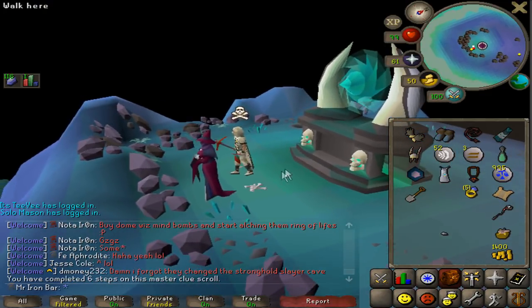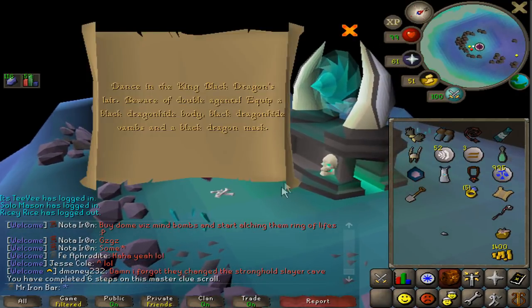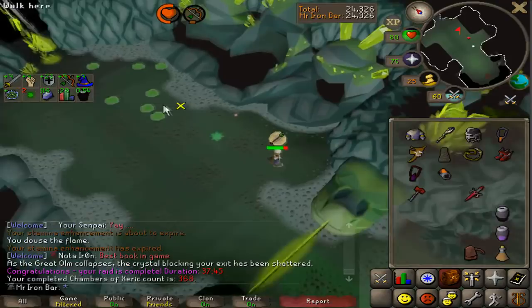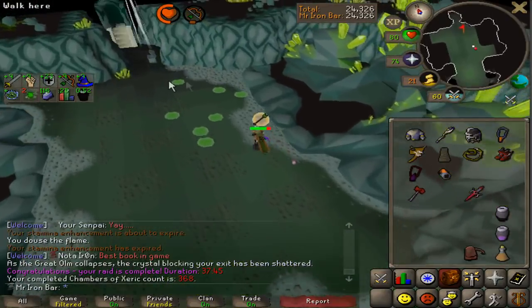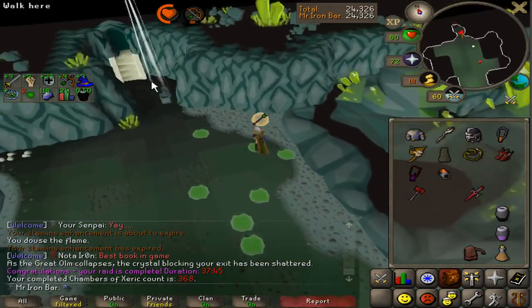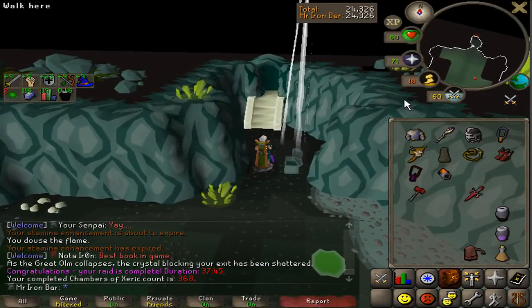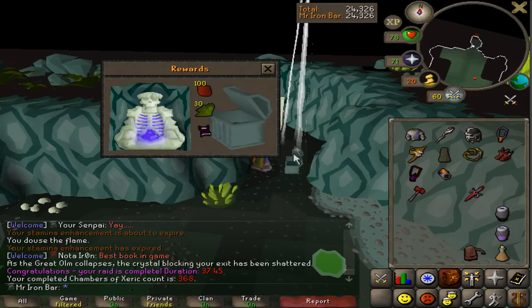I'm just gonna keep it for now since I don't have any elite clues on me. I've been doing solo raids in a while, but I just got myself a pretty good personal record — actually I PR'd by a lot. My fastest solo raid with my method before this was about 40 minutes. This raid was 37 minutes 45 seconds.